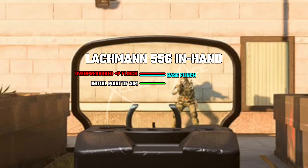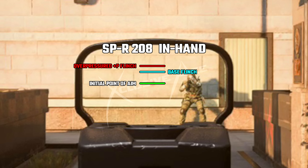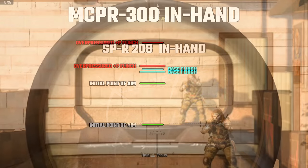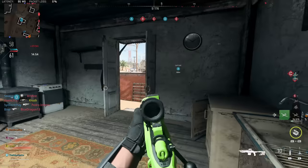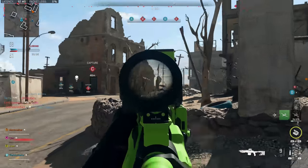Against marksman rifle users, the +P ammo does noticeably increase the flinch they experience — especially for quick-scopers with bolt-action marksman rifles, this could make the difference between them hitting or missing their shot. If you're in a tough lobby against a skilled quick-scoper, throwing on +P ammo may help you be more competitive. Against sniper rifles, there's a very noticeable increase in flinch — there's almost no chance they're hitting their shot as long as you get yours off first. This makes sniper flinch completely unmanageable for them, even counteracting flinch mitigation tools they may be using.